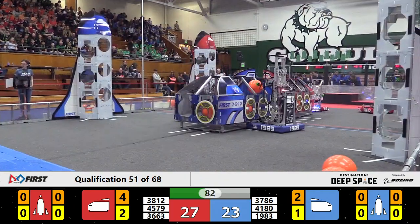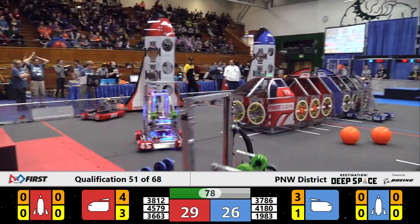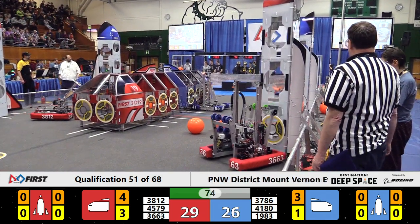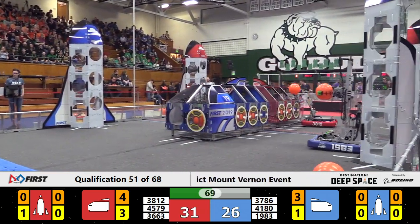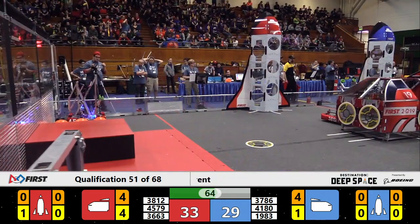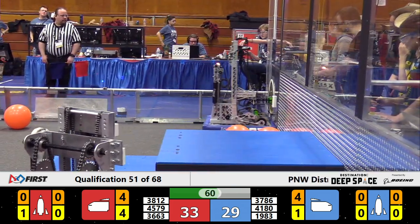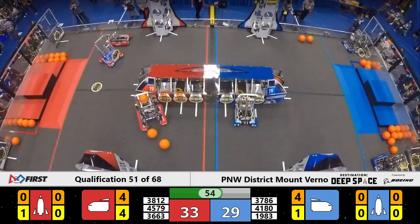1983 Skunkworks also delivering lots of cargo to the blue cargo ship in the middle of the field. The Chargers also picking up cargo, but really moving quickly around the field. Skunkworks loading it up, loading it up, loading it up, but the score is still 29 blue, 33 red. The Blue Alliance tagging slightly behind.